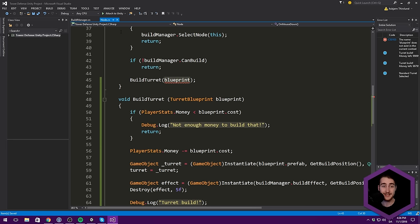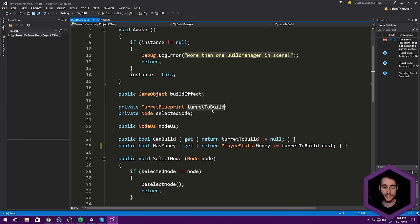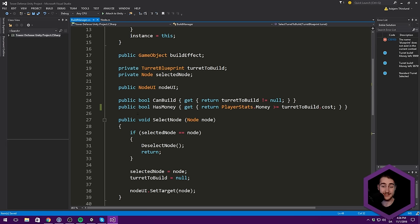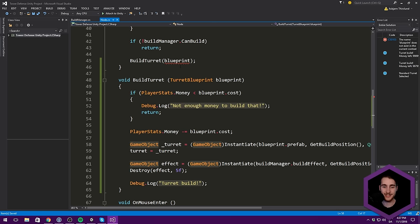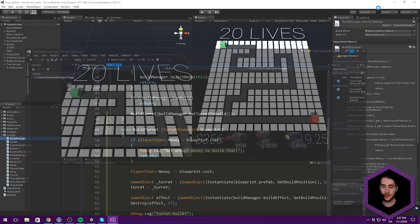We still need to pass in the correct blueprint. The build manager is responsible for figuring out what to build next and has a variable called turretToBuild. Instead of making this public, let's just have a function called GetTurretToBuild. This is why we don't want it publicly accessible — that means you could change it without also deselecting nodes. So we make a public TurretBlueprint GetTurretToBuild that simply returns turretToBuild. Inside our node, we then call BuildTurret and pass in BuildManager.GetTurretToBuild. Now things should work.